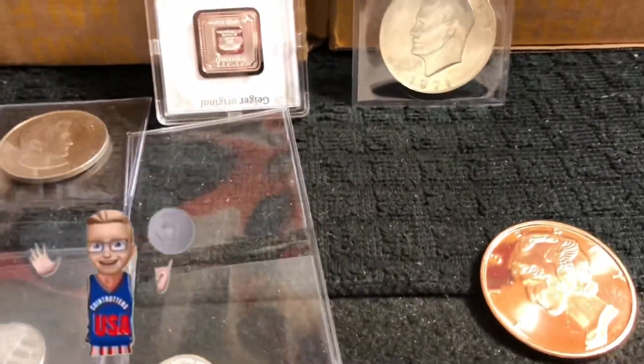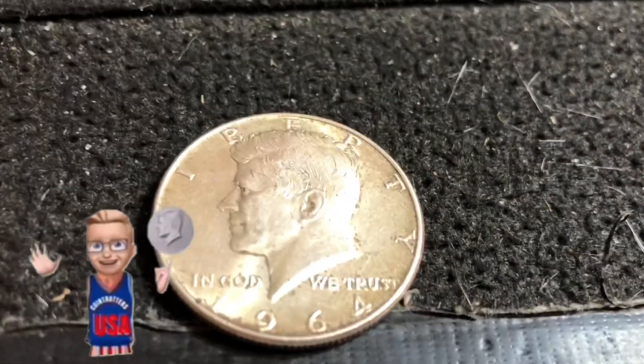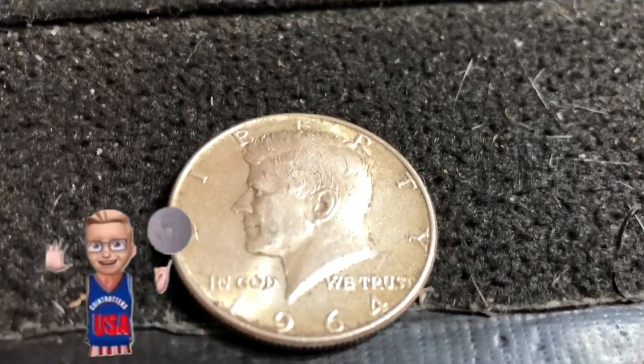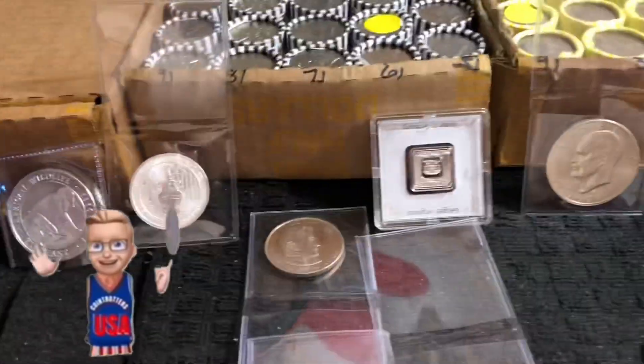Everybody that's donated twenty dollars or more before 7 PM Eastern is entered to win a 64/90 silver half dollar — only twenty dollars or more if you haven't already. Rolls are available — four hundred and twenty dollars of rolls remain for box three.